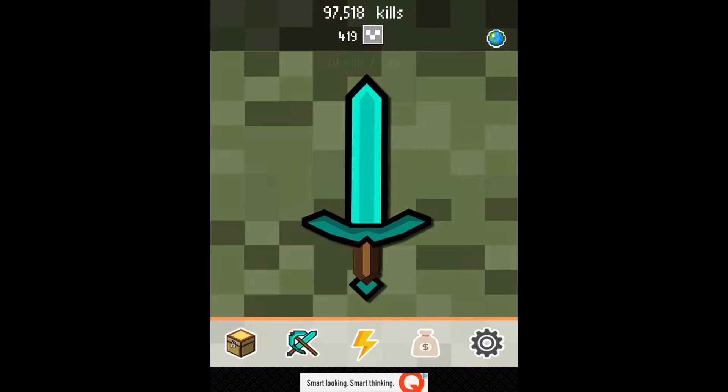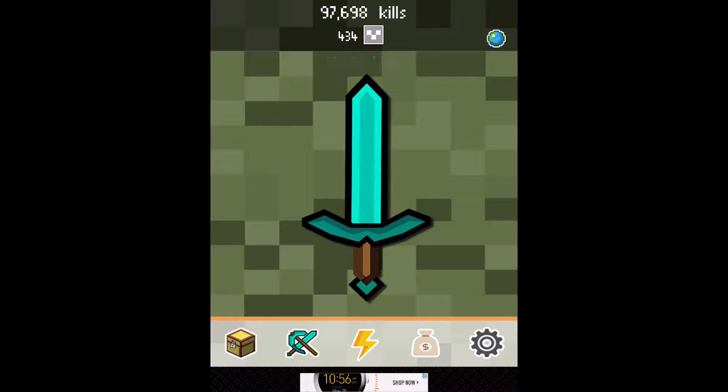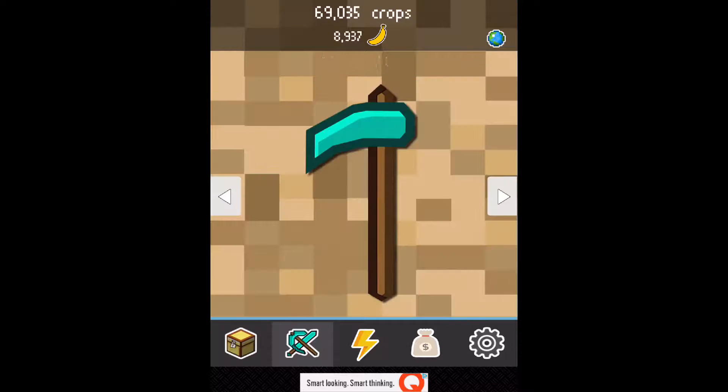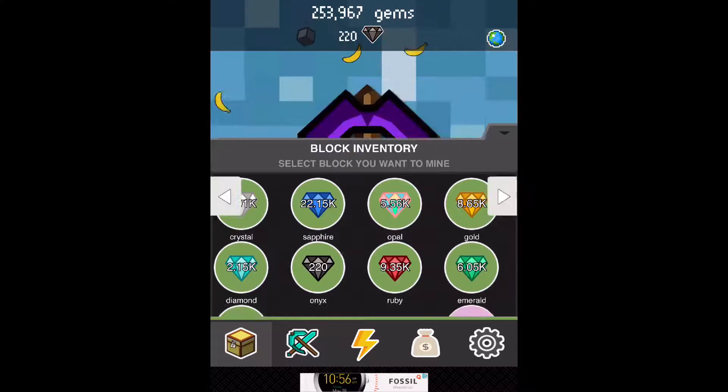So today I'm going to try to upgrade a hoe and the diamond sword to obsidian. It's really expensive — it's 22,000 onyx. Do we even have it? It's 22,000 onyx and I only have 200.